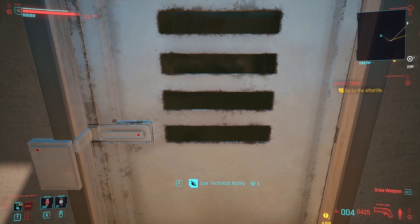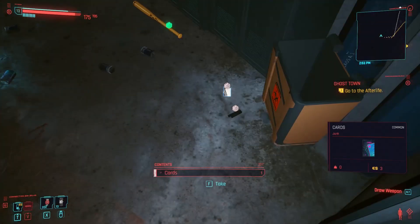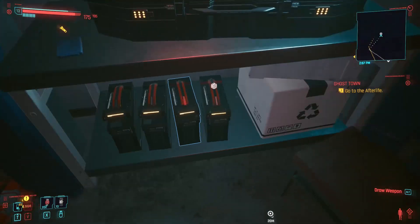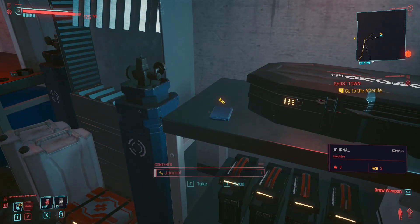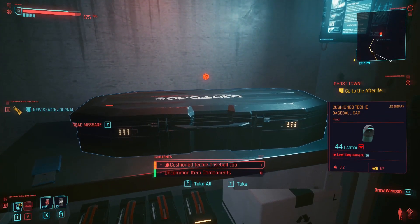To get inside the bunker you need to force the door, and to do so you need to have at least the Technology ability at 5. Now inside, besides some junk and ammunition, you can find an Arrakasa chest that contains the cool cap you're going for.